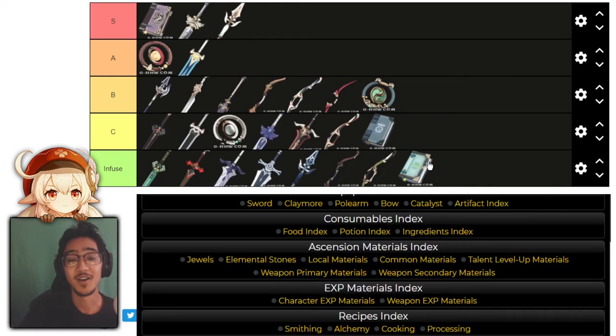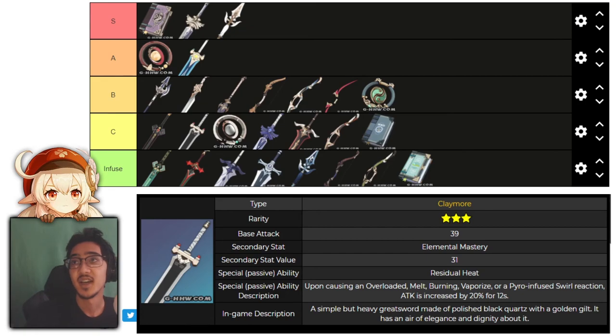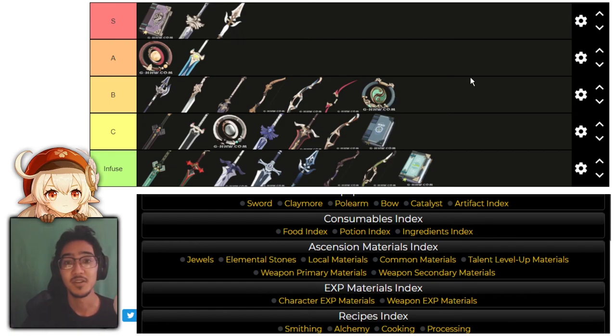So there you have it — our final 3-star weapon tier list. Everything in the infused tier brings nothing to the table — avoid those at all costs. The C tier weapons are elemental-specific: some increase damage against enemies afflicted by specific elements like Pyro, Electro, Cryo, or Hydro; others increase attack based on elemental reactions using elemental mastery. The B tier weapons are universal — they can be used on any character and are all attack-directed, with effects similar to Prototype Aminus where dealing damage triggers extra attack damage, like Fillet Blade and Halberd.